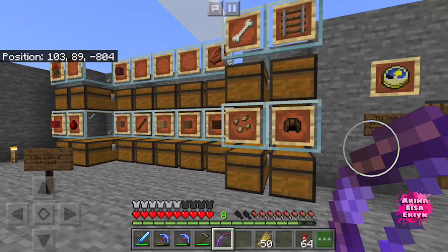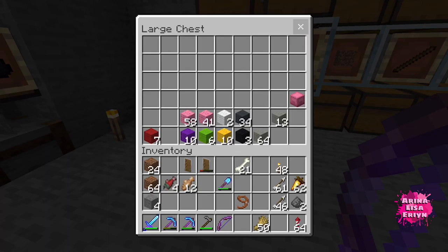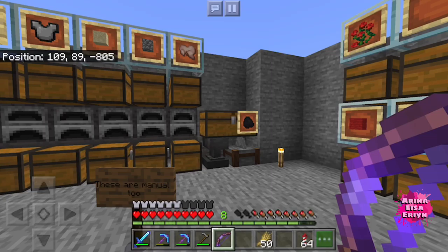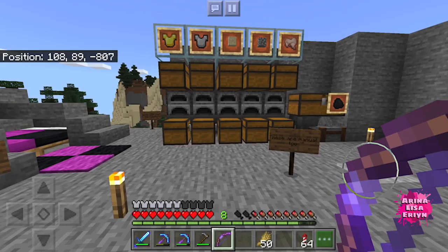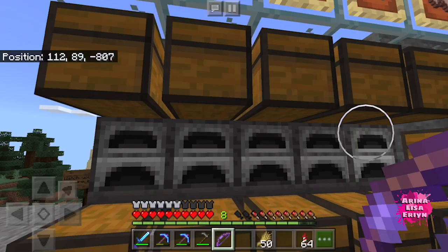It's similar to what I have at my survival world. I like manual storage so I can just do the whole rearranging on my own. However I want it arranged, I can also easily change it up in the future. I don't have to mess with hoppers and stuff. This side is also a storage area — also manual. The only difference is that I put a furnace over there.